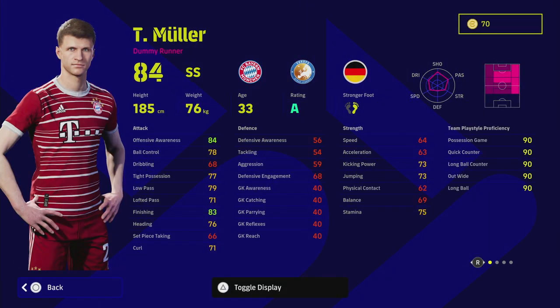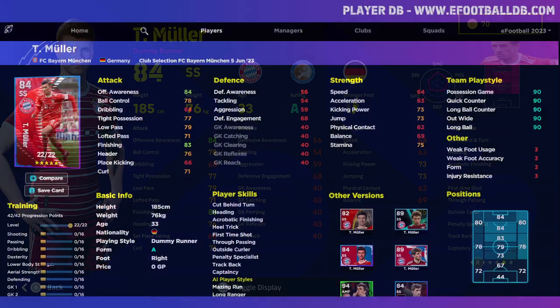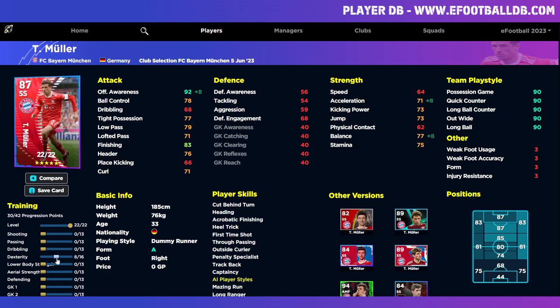Thomas Müller is a dummy runner with 22 levels to go. When I play against him he really punishes me if I don't watch him — the AI makes the runs, he nearly plays for you. That's due to his high offensive awareness. He also has track back, meaning he'll get back and help defensively, with fairly okay stamina. But speed is a concern — even boosting dexterity to 10 points you're looking at 94 offensive awareness but only 73 speed. That's the big killer of this card.